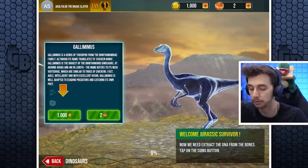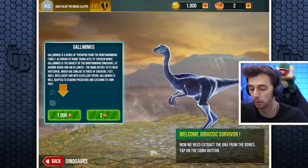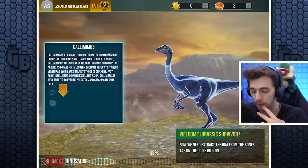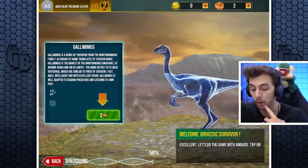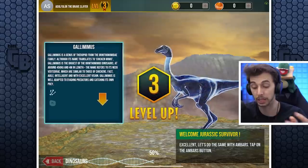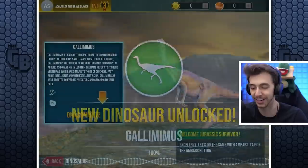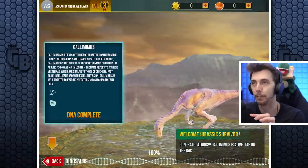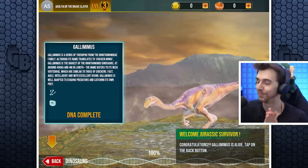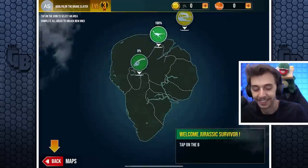Fast, agile, intelligent, and excellent vision - Gallimimus is well adapted to evade predators and catch its own prey. So we've got 1,000 coins, we've got it to level one. We have to unlock these. New dinosaur! I love that they're using the original Jurassic Park sign art, or at least the silhouettes for this. Oh my god, I'm so excited - why have I put this off for so long? This is brilliant!